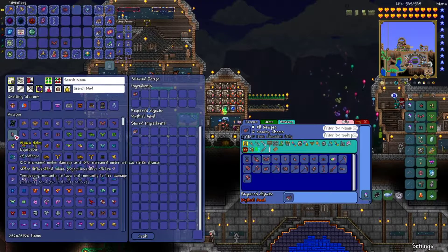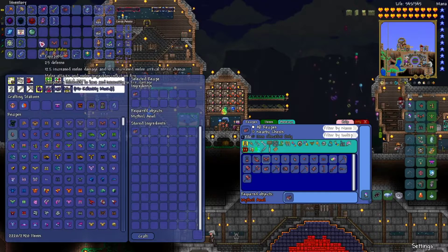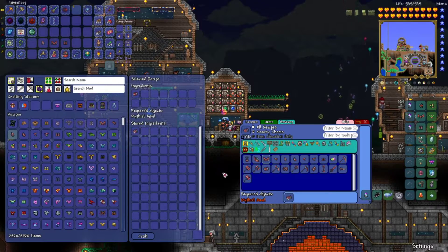Let's go ahead and find the melee helmet. So this already does 25 defense with just the helmet. 12% increased melee damage and 10% increased melee critical strike chance. Melee attacks and melee projectiles inflict on fire. Temporary immunity to lava and immunity to fire damage. You know what, that's pretty cool, and that's just without the set bonus too.